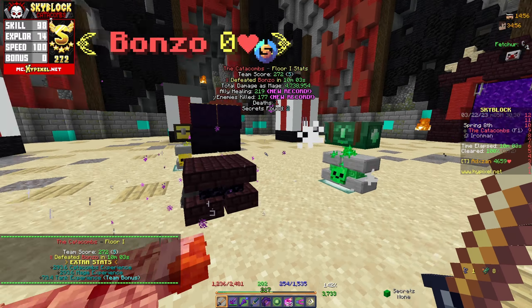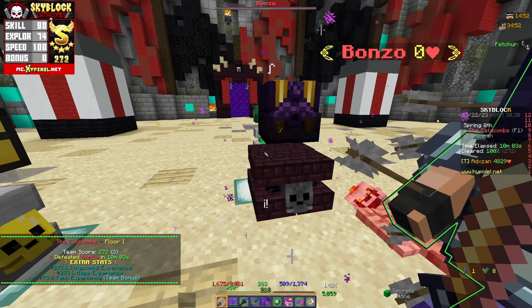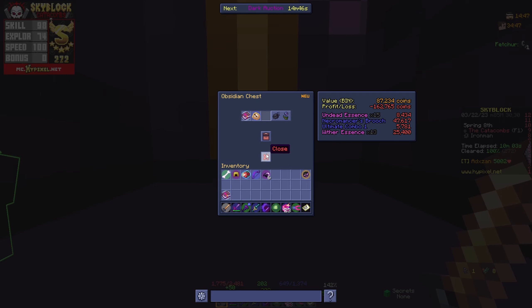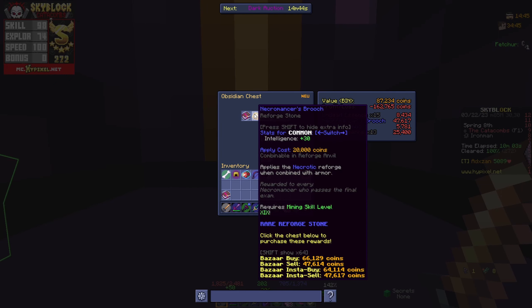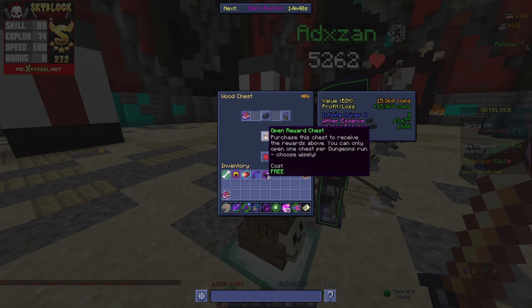We got to open the chest and sadly I didn't really get anything good - just books and a reforge stone for 250,000 which is absolutely not worth it. I ended up getting the free chest and that was my first floor one run done.